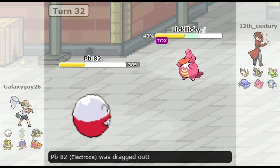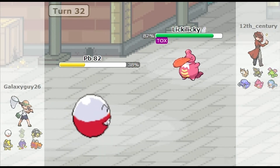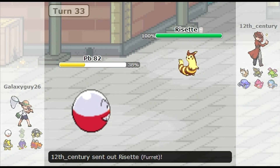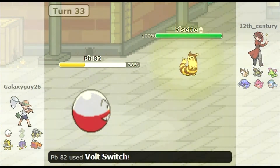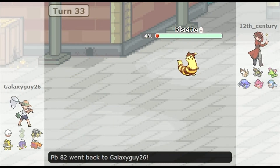He's going to Dragon Tail me out — that's fine, because in comes my Electrode. Now he's screwed, because I can Taunt him and the Toxic is going to start racking up. He knows that and switches out. So predicting that, I'm going to go for the Volt Switch on this Forretress and get a massive critical hit, because I deserve one!